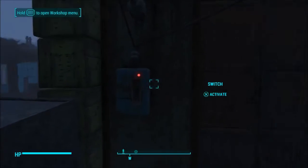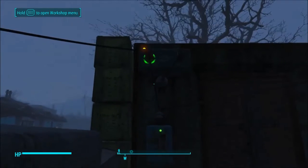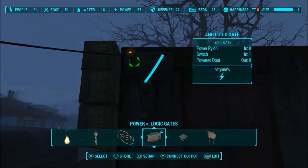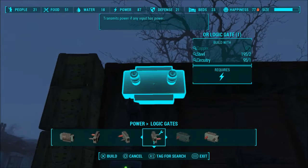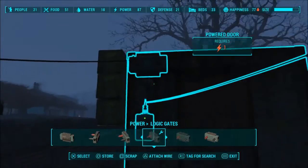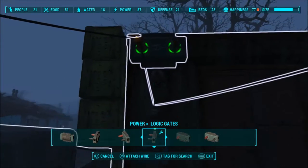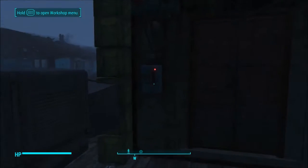Now if we were to just flip the switch, nothing happens. Why isn't anything happening? Did I use the wrong gate? Actually, I was just being dumb — it's not an AND gate that we need. What we need is an OR gate. The OR gate will allow us to power the door if either the trip wire has been triggered or the switch has been flipped. So that will operate the door.